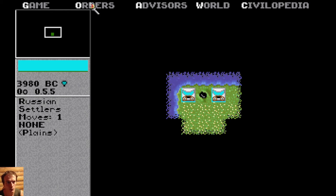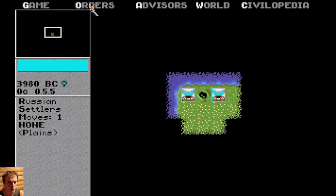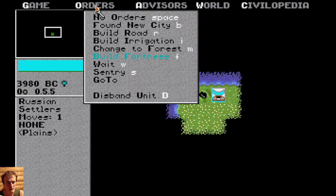Every unit has its own commands. If you click on 'Orders', you will see what this particular unit can do. This is settlers — they could build a city with B. This game you could play without a mouse at all, just using your keyboard. Even if you play with a mouse, it's fun to learn some hotkeys — for example, build road with R, build irrigation with I, and so on.